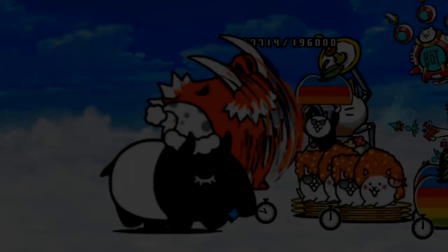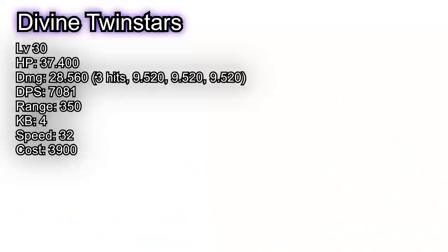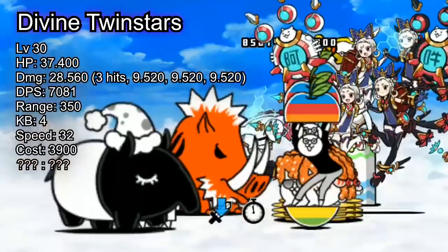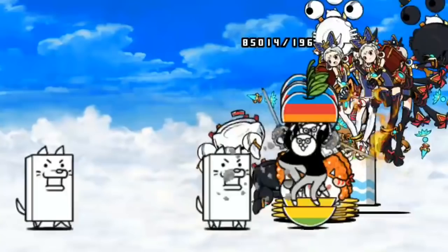Every unit in Battle Cats contains values that define them in battle, such as attack power, attack speed, health points, movement speed, abilities, cooldown, and more. Each of these easily defines a unit in battle and they are always the hot topic when talking about certain units. However, there is a certain stat that's pretty much never talked about and is only noticeable if you actually try to focus on it. This stat doesn't actually affect a unit's performance, and yet can impact gameplay if not set up properly. This is unit layering.